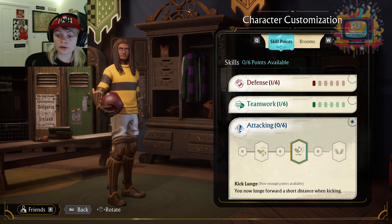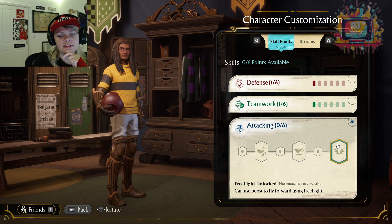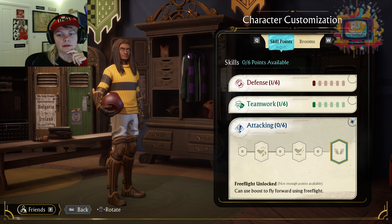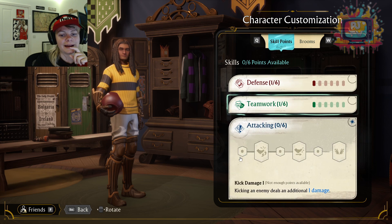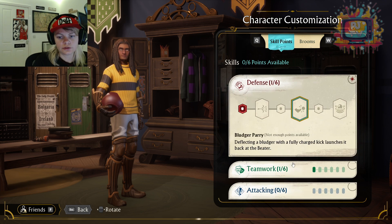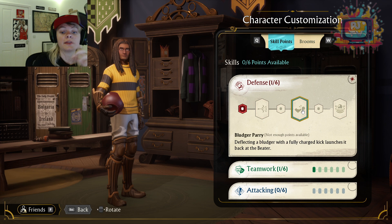Kick Lunge: you now lunge forward a short distance when kicking, so essentially the Quaffle gets a little more forward — that's quite good. Free Flight Unlocked: can use boost to fly forward using free flight. I don't fully understand it, but I feel like the more you play the game, the more you'll need free flight. So for the Keeper, I think Defence and Teamwork is where I'm going to be focusing. I'm thinking two, two, one — so once Defence and Teamwork both have their first two upgrades, then I'll get one Attacking, and I'll work it from there.